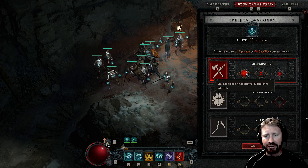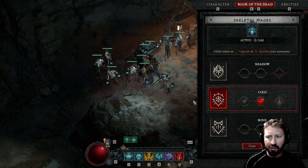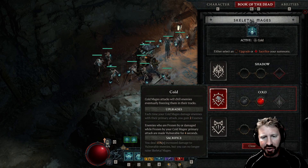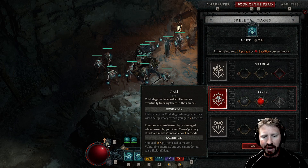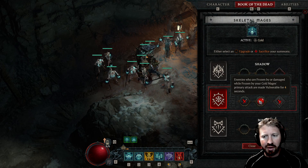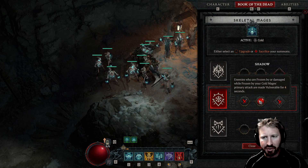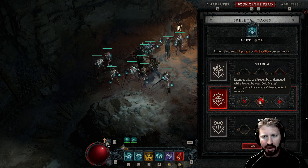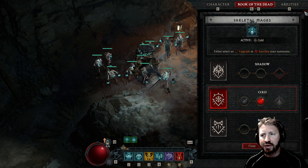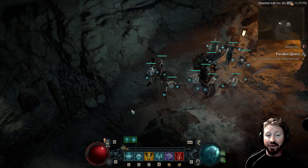As for the mages, I have cold mages. Cold mages' attacks will chill enemies, eventually freezing them in their tracks. And I have this modifier selected: enemies who are frozen by, or damaged while frozen by, your cold mages' primary attack are made vulnerable for 4 seconds. So they take more damage when vulnerable — it's quite nice.